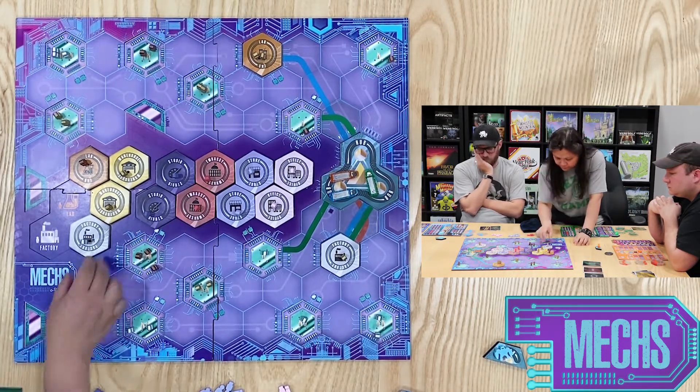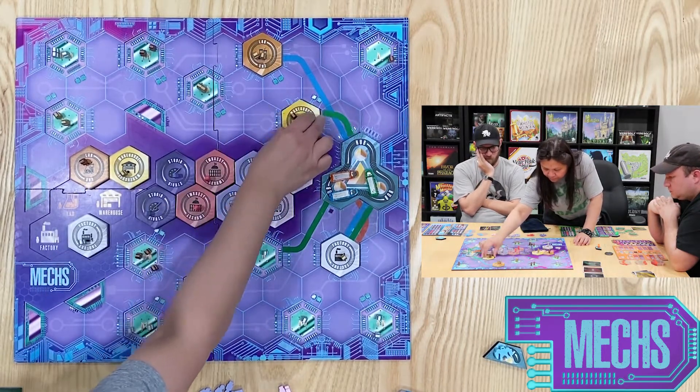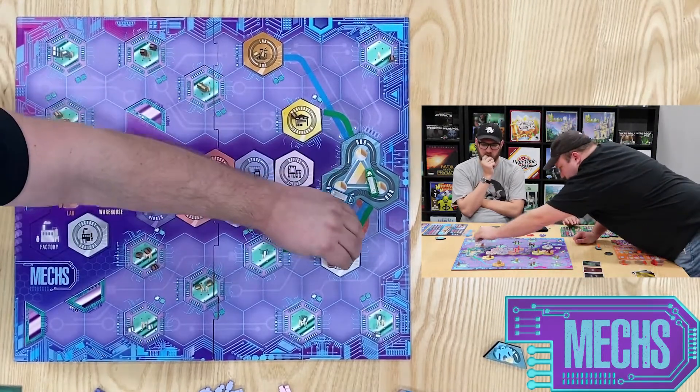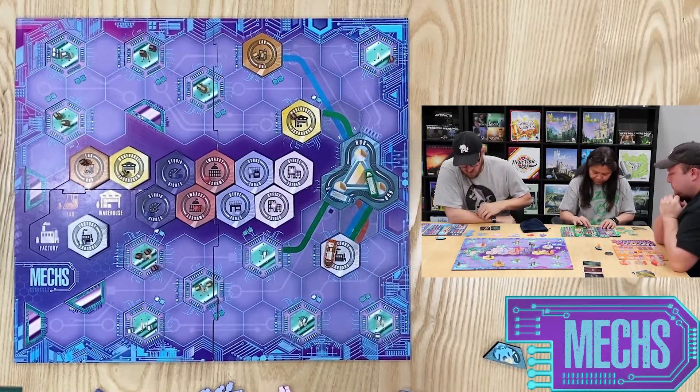Ryan has placed his mech robot in the drop-off action. This allows him to drop off passengers at an appropriately directly connected station. During this move, you can see him setting up his next turn by moving his orange train to the factory and picking up the gold meeple.